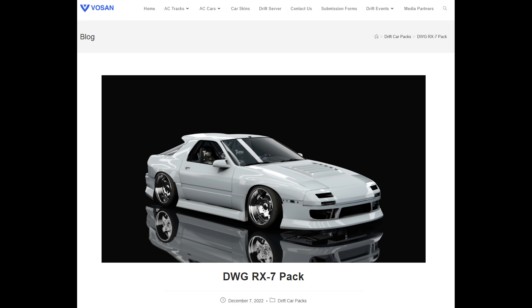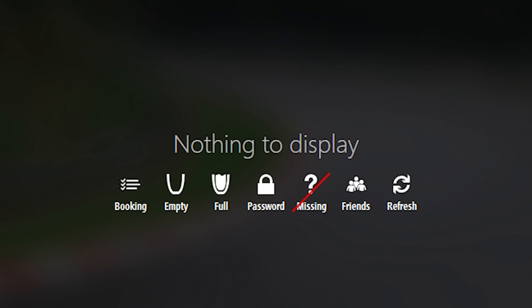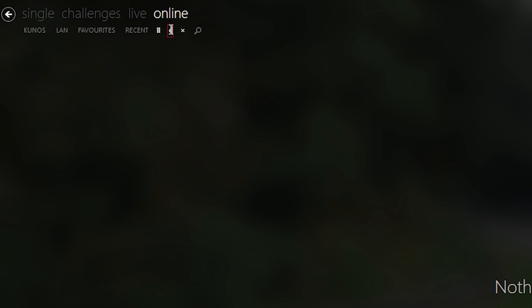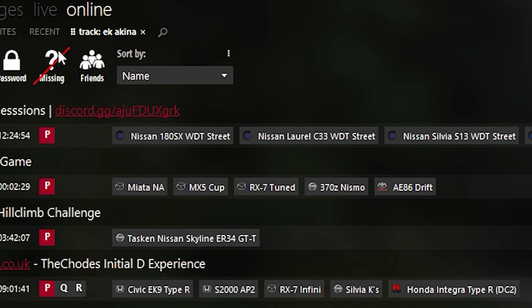Did you find a cool car pack and you want to join a server, but when you write the name of the car pack only a few servers appear and some don't even have the car? Write it like this: write 'car' then the name of the car pack into the search bar. Same works with tracks — you write 'track' and for example 'EK Akina', and you'll see all the servers that run the EK Akina track.